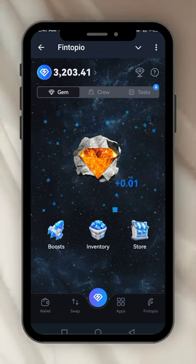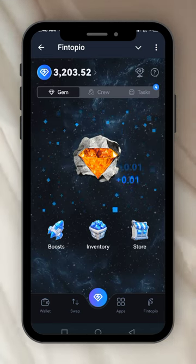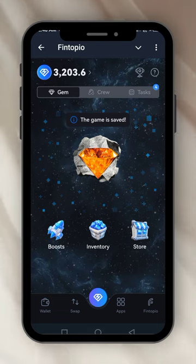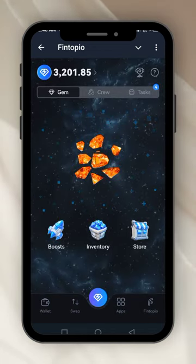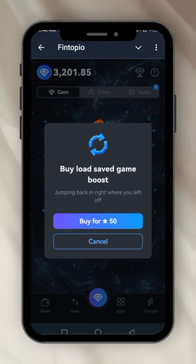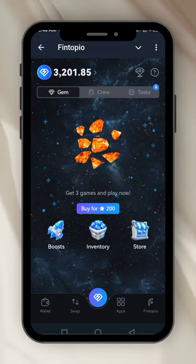The game is saved. I bring out my gem — mine again, wait a little, I don't want to touch the gem. My game has been saved, tapping on the stone not the gem. Oh my god, I broke my gem — a diamond! It took away some of my points because I broke my gem.